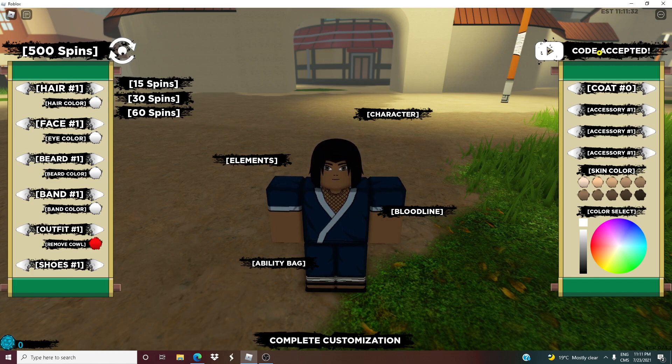The next code — I redeemed it again, one sec, let me just put a Q over that. It's: capital D, lowercase E, capital R, capital E, capital L, capital L, capital C, lowercase O, I, N, exclamation mark. And that'll give you 500 more spins.